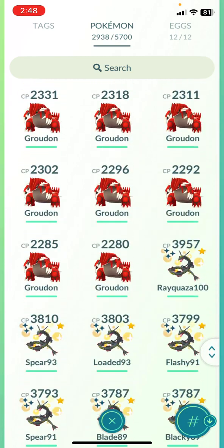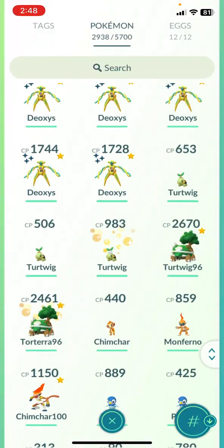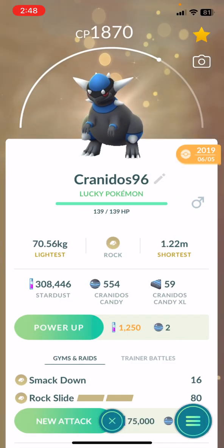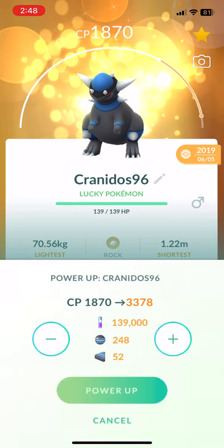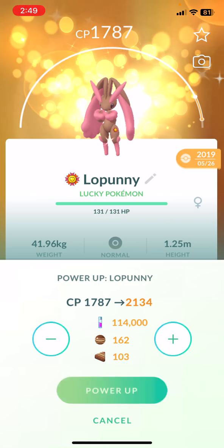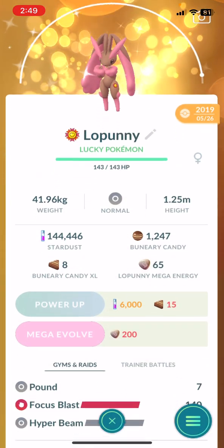All right — Latios, Latios, no — I already did those. Regigigas — I got that job done. I'm not gonna touch none of those. Rapidash — I do want to max one out, I do have the candy for it too. 33 candies — but eh, I'll skip that. Oh, I gotta do my Lopunny. I've been disrespecting my Lopunny — gotta power this bad boy up. There's a shiny one I got too that I just never powered up. There you go guys — I'm at 144,000 stardust.